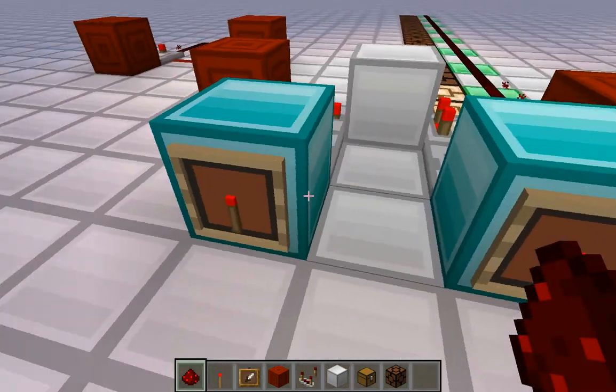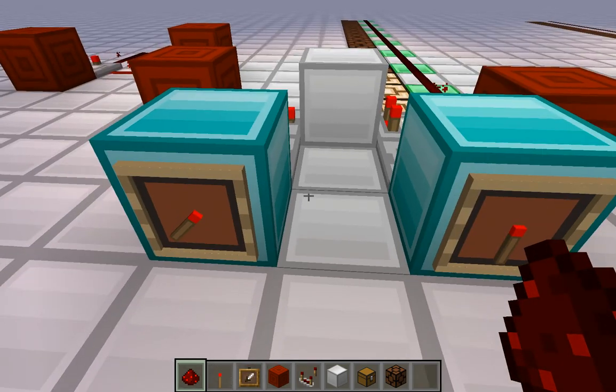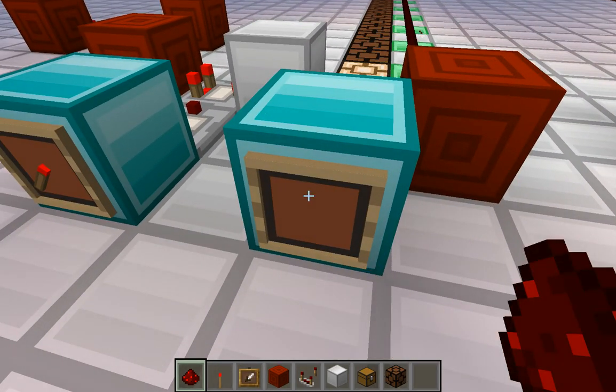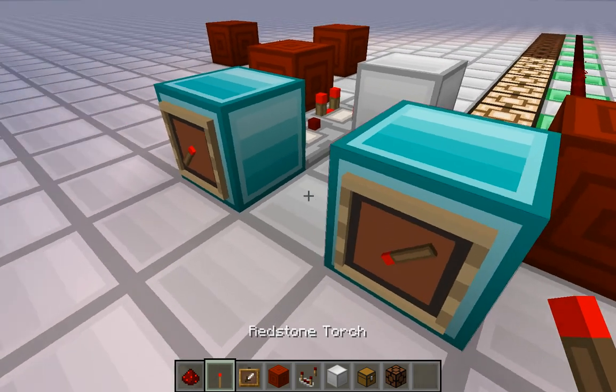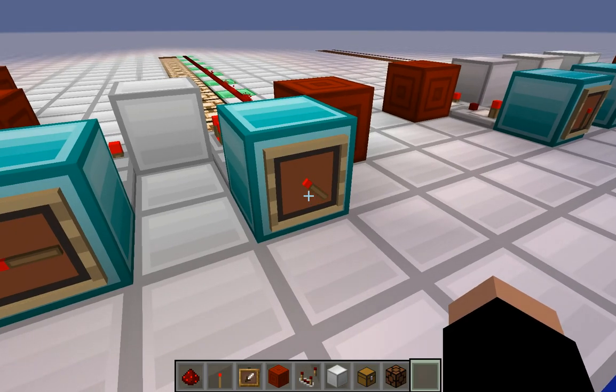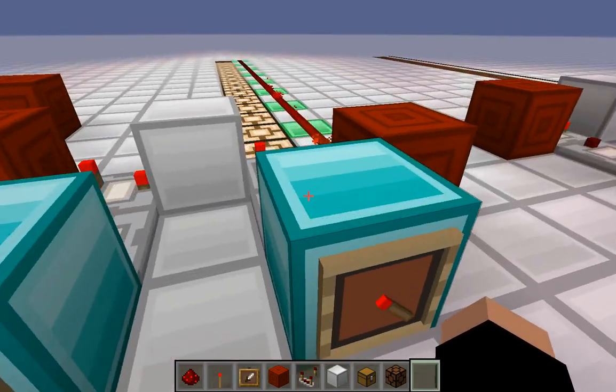Since they're pointing down, each of them has a strength of 1. If I increase any of them, the output strength will increase — which is the whole point of this design: to add these signals together.